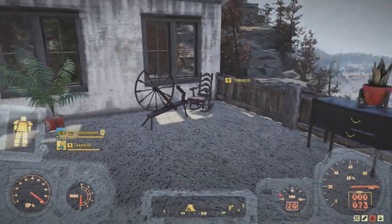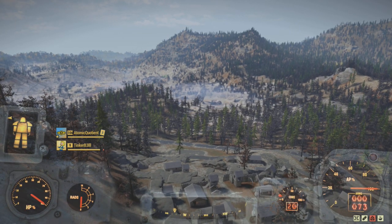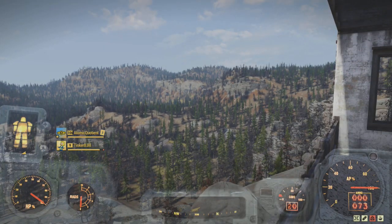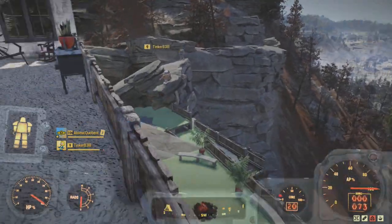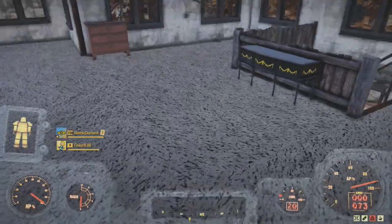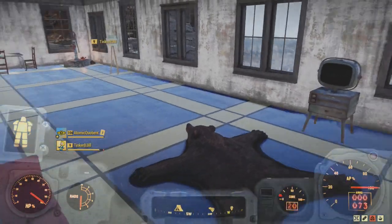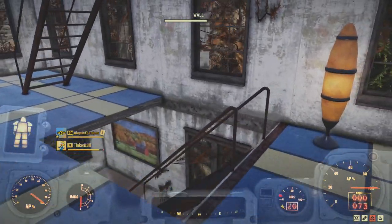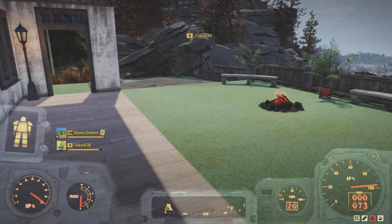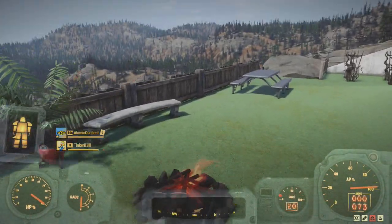At the very top I have a bedroom area with a beautiful view — I can actually see the space station in the distance and Prickett's Fort below. I use different carpet textures between floors; I think floor textures are probably the most valuable item in the Atom Shop because they let you create nice transitions between rooms.